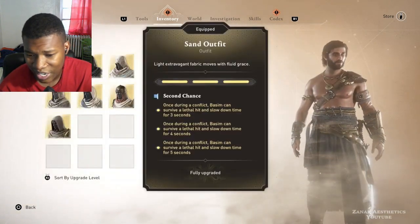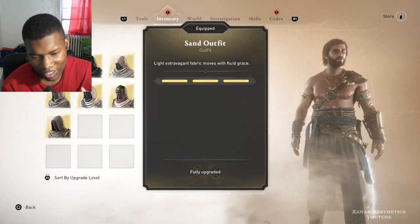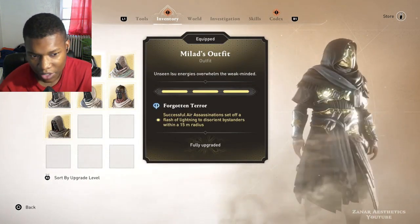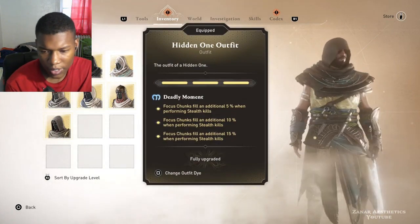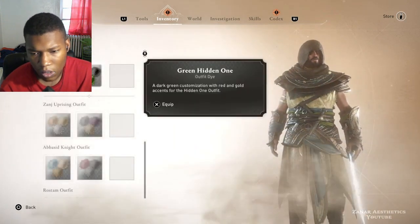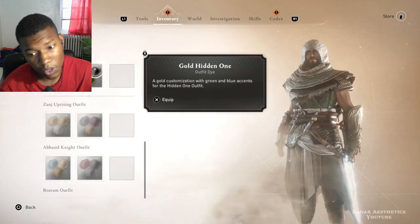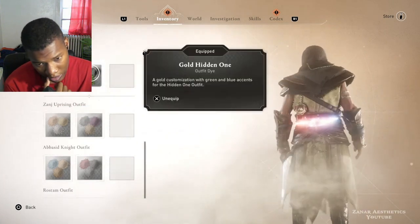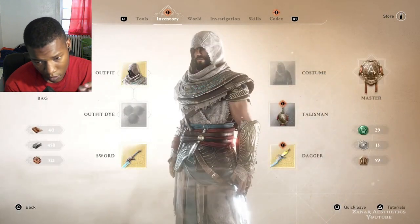He's got a man looking like Kratos out here. 8. 10 — that's a 10 out of 10 right there, that's a 10 out of 10. 8, I'm gonna go 8 with this one. I'm gonna go 7. The golden one's a 9. He looks good in gold.